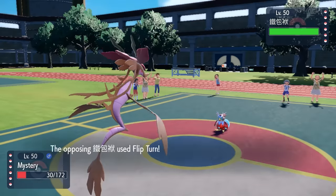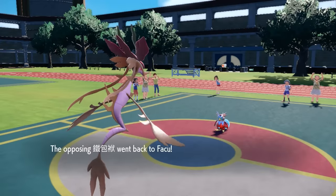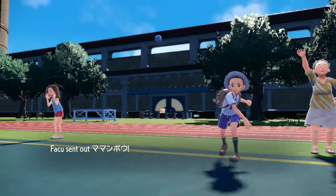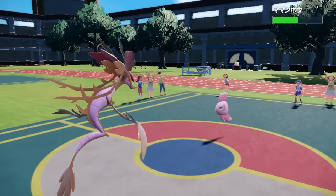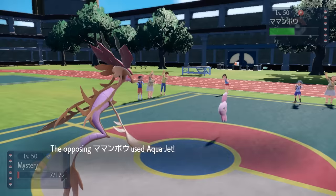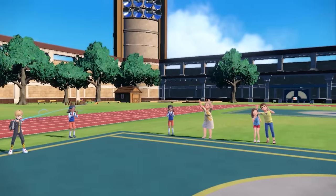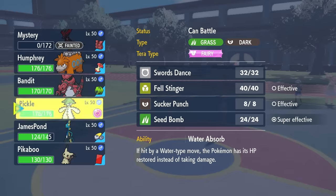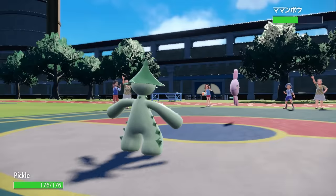Instead of switching, they stay in. I live the Freeze-Dry and then miss the Draco Meteor, essentially losing my only check to Iron Bundle — and we got to love that 10% miss chance. They go for Flip Turn expecting a switch, and I actually live through a crit, giving Dragalgae a second chance at Draco Meteor. They switch right back into Alomomola, so I do about half damage. You know this thing is just going to Wish or switch out and get Regenerator. They go for Aqua Jet priority, taking care of Dragalgae — but at least this opens the door for Cacturn to switch in pretty nicely.